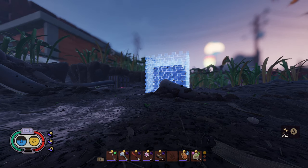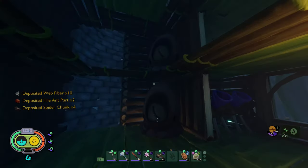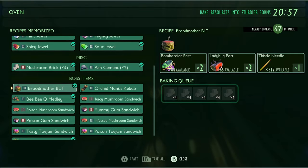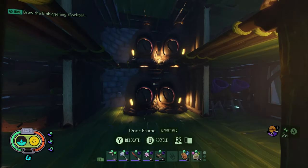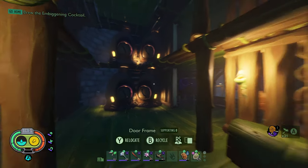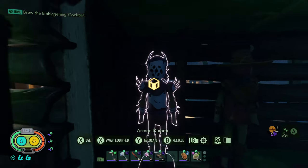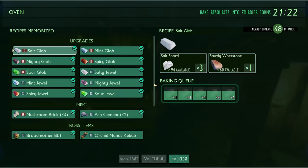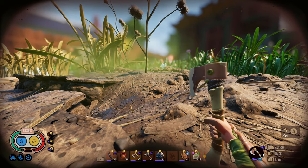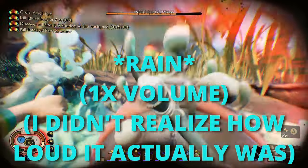It just started thundering — at first I thought it was in the game. I was like, whoa, they added thunder, that's awesome. So I've been having two ovens going and I don't think this is going to be enough. It is now pouring here — I thought we were done with the storms. But I do have four ovens going now. These will be temporary; I'll break them down once I'm done with this because I don't like how that looks. I'm going to go ahead and farm up a bunch of weed stems while I've got these four things going.